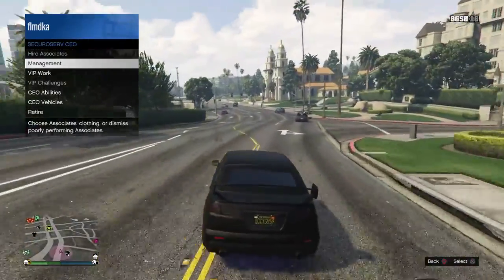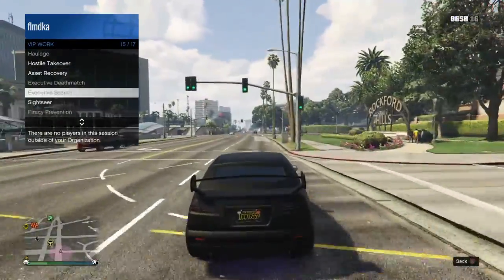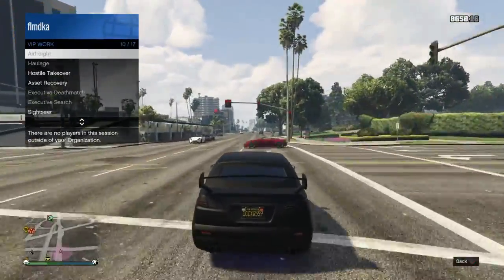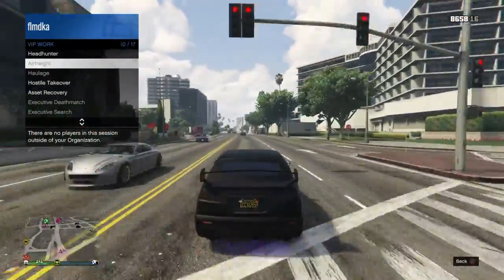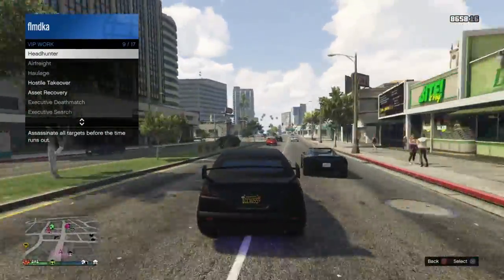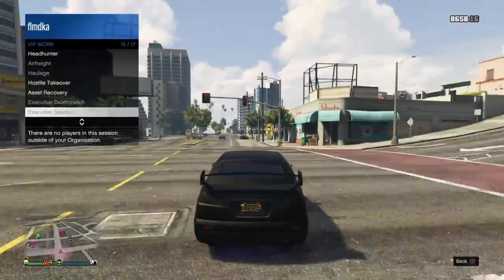In step two, what you should do is do a VIP work. You have two choices: do the Head Hunter or the Sightseeker, because all of the others don't give you that much payout. Those are the best ones out of all the options.